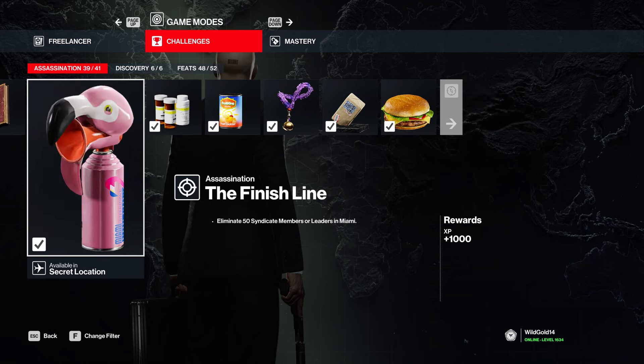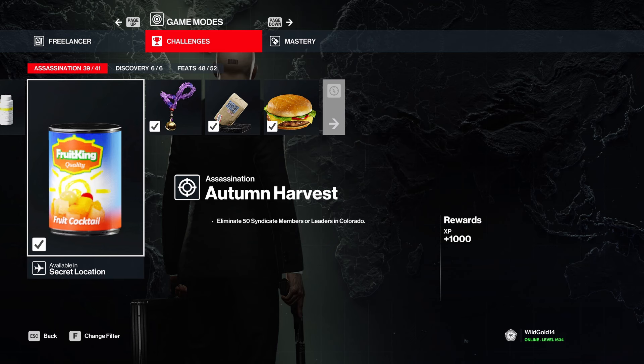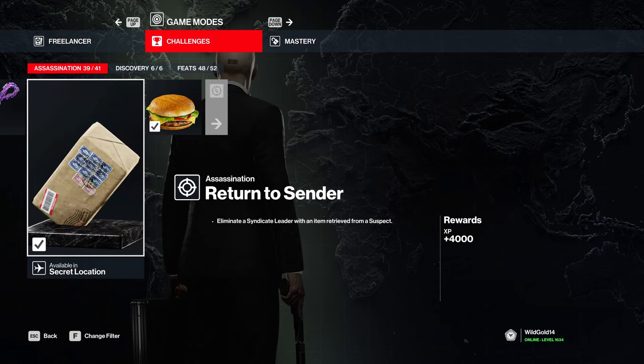'Finish Line - Miami' is a great mission. '10 syndicate members or leaders with little pills' - nothing too crazy, you just need to get them in your freelancer tools. Colorado - the less said about that the better - 50 syndicate members or leaders. 'A Necklace to Die For' requires using a fiber wire - or anything that works like one: headphones, fishing wire, whatever you can get your hands on. Strangle any leader that has a necklace on and you get it.